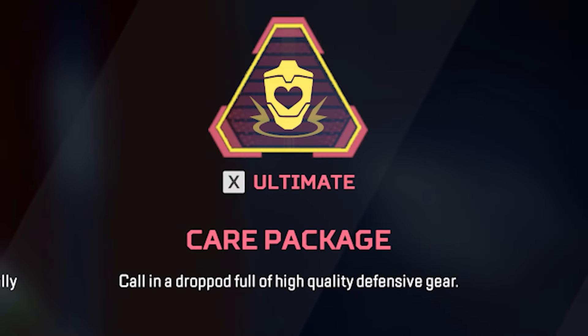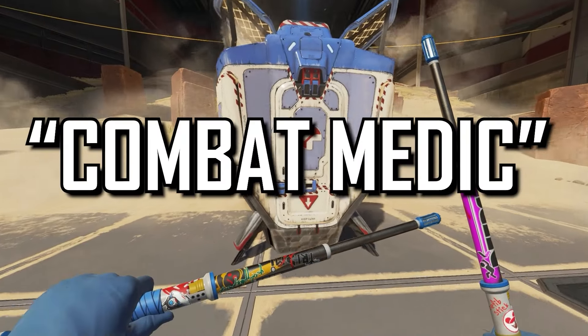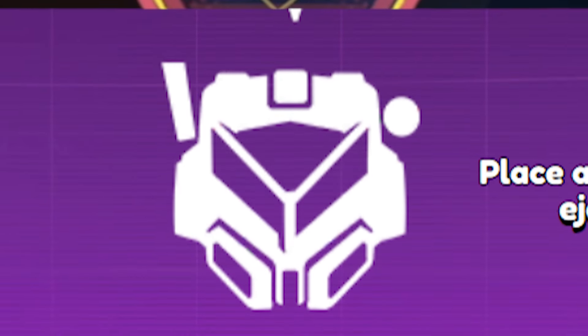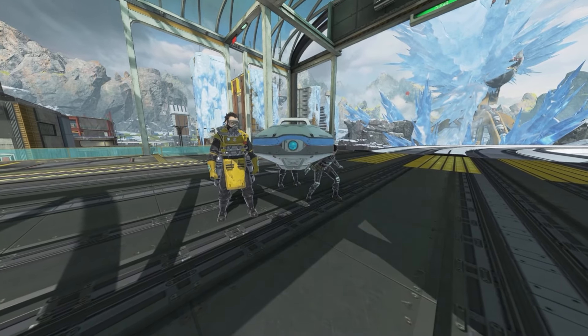The final icon is the ultimate. Lifeline's current ultimate allows her to call down a care package, however it doesn't really fit the combat medic. So Lifeline Revived will be getting a new ultimate named Shockbot 3000, and this is the icon for it. Lifeline can place down this bot, which is destructible.